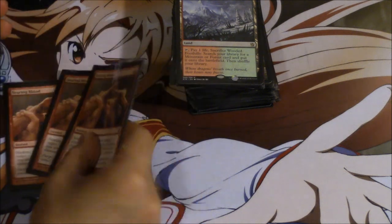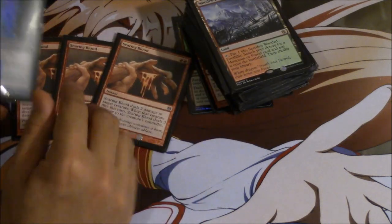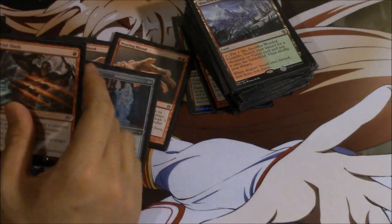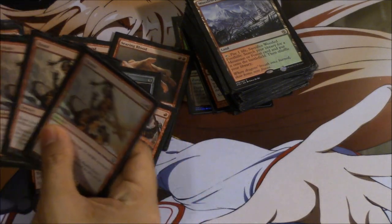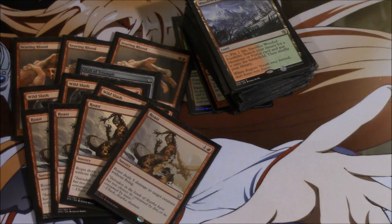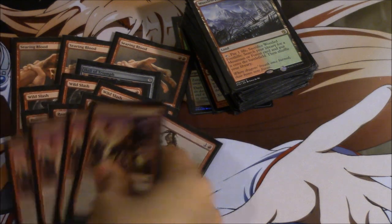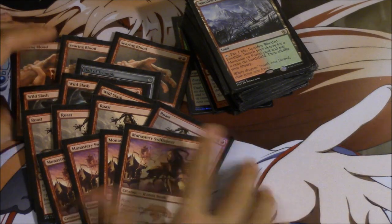So I'll go to sideboard. Blood is very good against aggro creatures, decks that are faster than you. A Hall of Triumph — you don't actually want too many copies of this card. Wild Slash, only we're missing a copy. Roast is one of the best sideboard options you have in this deck — it kills Rhino, it kills any creature without flying essentially. And Prukonos, very good. And the Monastery Swiftspear.